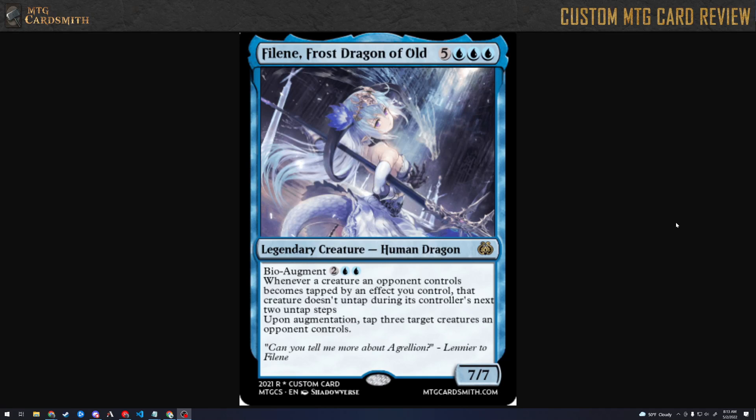Hello everybody, this is Highlander from MTG Cardsmith doing another custom Magic: The Gathering card review. I have my special guest Island Snake with me today. We are reviewing a card by TGBC for a set called Coronella. This one is called Feline Frost Dragon of Old — it's a five blue blue, so eight mana, legendary human dragon, and it's a 7/7. Let's see what we got here at rare.